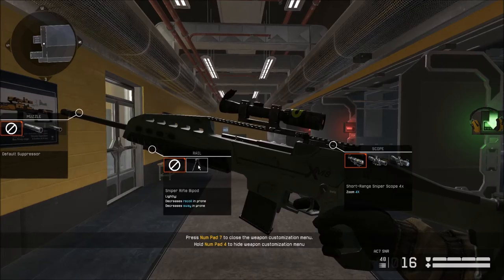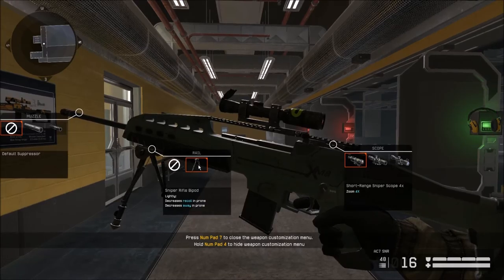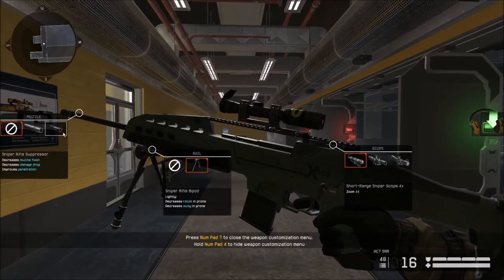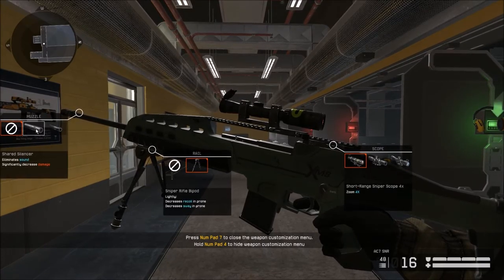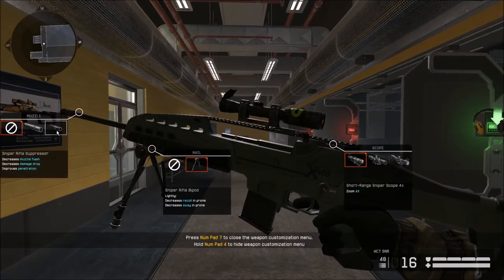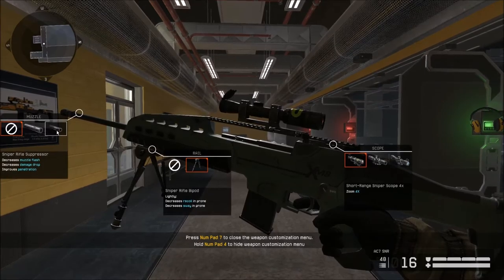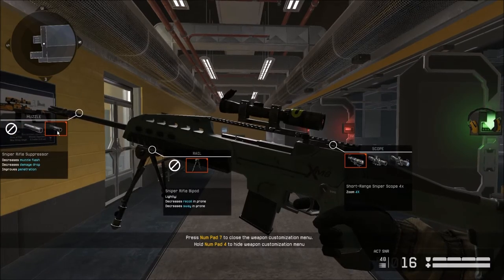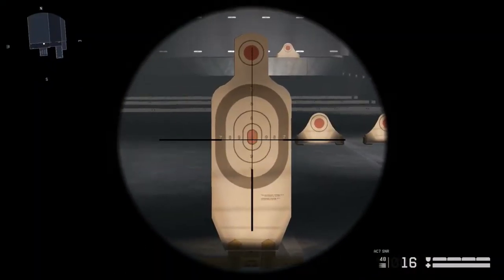For the rail, I'll go with the sniper rifle bipod. I won't use it too often since I'm not prone all the time, but when it happens I get the bonuses of decreased recoil and decreased sway. For the muzzle, there's the shared silencer which eliminates sound but takes a lot of damage - we avoid that. There's also the sniper rifle suppressor, which decreases muzzle flash and, more importantly, reduces damage drop on range and improves armor penetration - useful on harder PvE levels where enemies have increased armor.